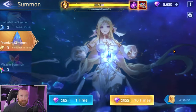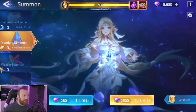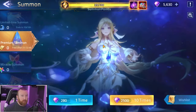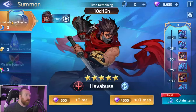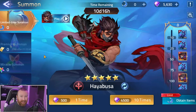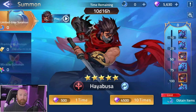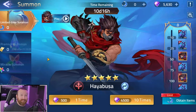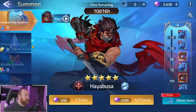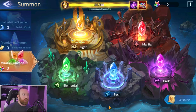There are no specific events for premium summons, so if you get premium summon tickets you can use them anytime — you don't have to save them. However, when a new hero comes out there are limited-time summons, and this is what you want to save your diamonds for because there are chances to get bonus copies. Premium summon tickets and miracle summon tickets can be used at any time.